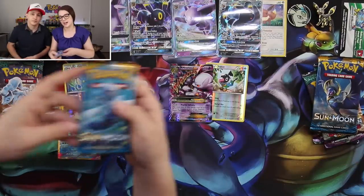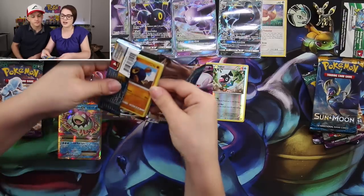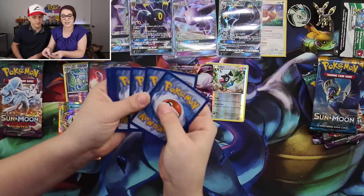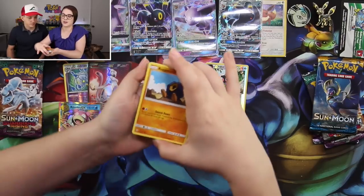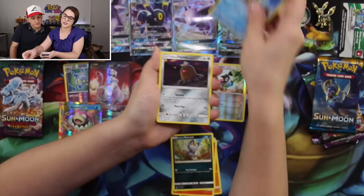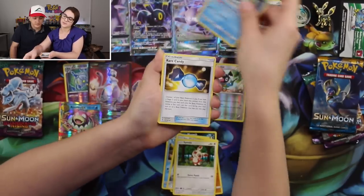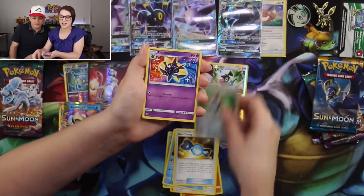On to Sun and Moon base. Now that we're in Sun and Moon, we'll be doing the card trick as three and three — if we pull a GX, the energy behind it matches it and we'll give it away. Starting off with Roggenrola, Growlithe, Alolan Meowth, Dewpider, Alolan Diglett, Spinda, Araquanid, Rare Candy, Rotom Dex, and the rare is a Cosmoem.